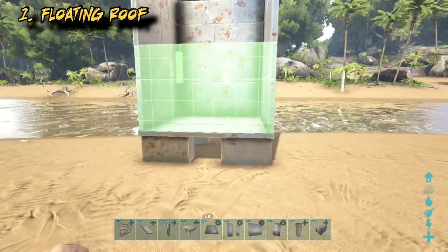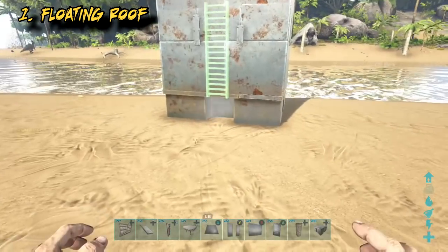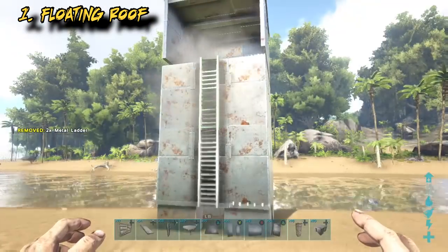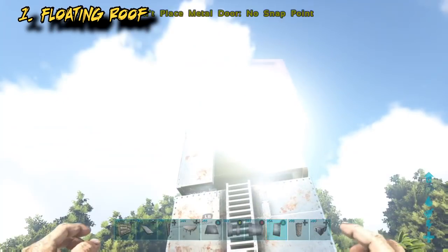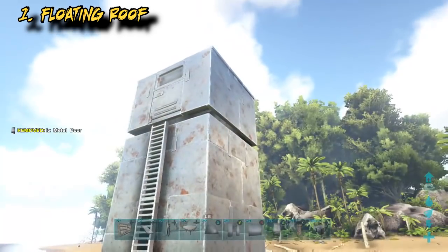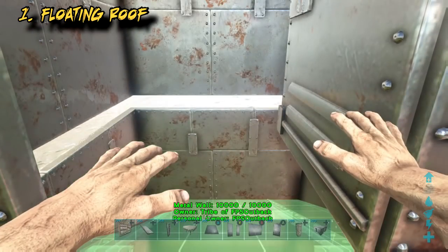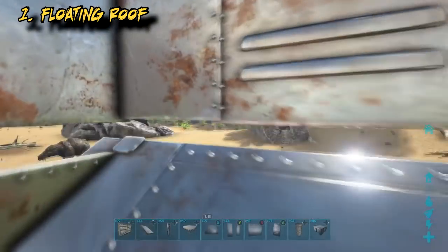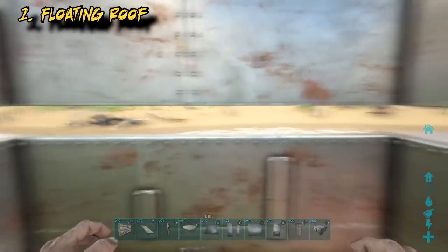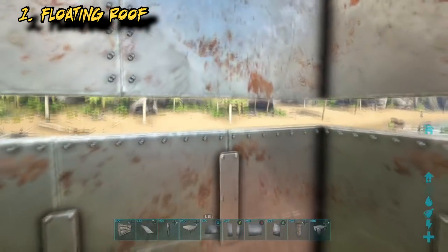Now I'll just fill in the back. You do get a full 360 degree view out of this tower. The downside is you have to build off a lowered foundation. Put a door on top so we can get in, and now a sloped roof. The sloped roof allows us to easily change our angle of fire by moving back and forward. It also allows you to shoot from the prone position, so you're much more concealed and more stable.